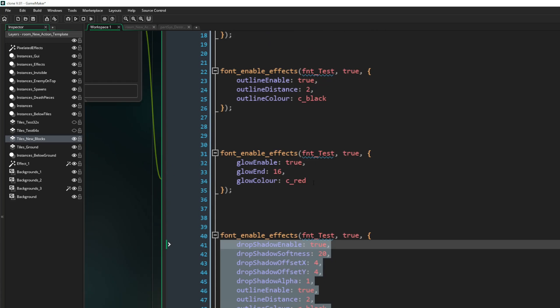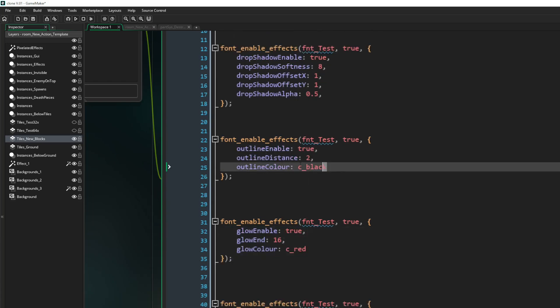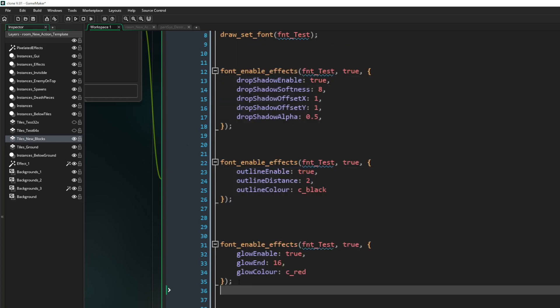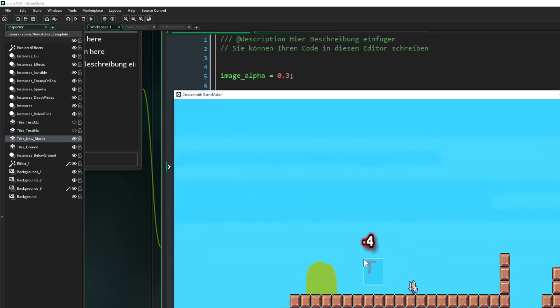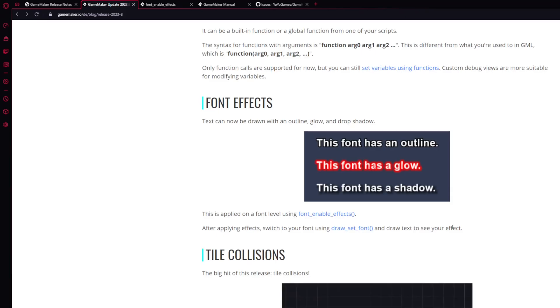You have parameters for glow, outline, and drop shadow — all available. You can use just the glow, just the outline, or just the shadow. Let's make it super ugly and give it a shadow, an outline, and the glow all at once — that looks really terrible, yes it does. But it's a really cool feature.